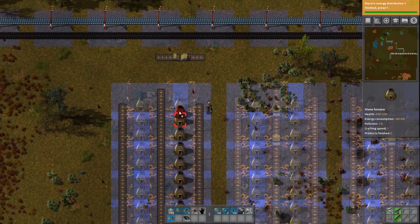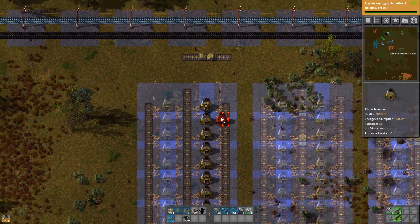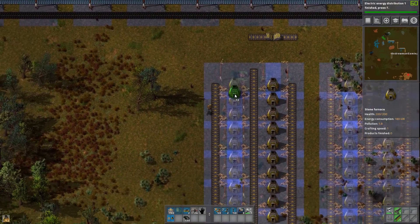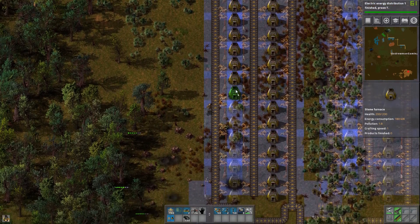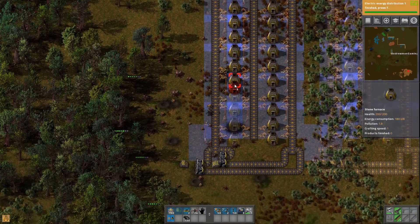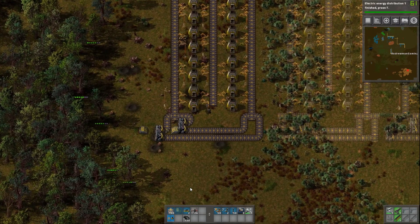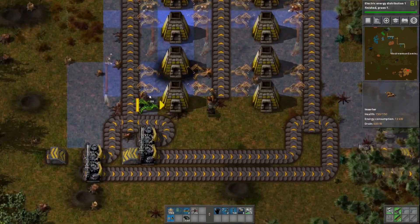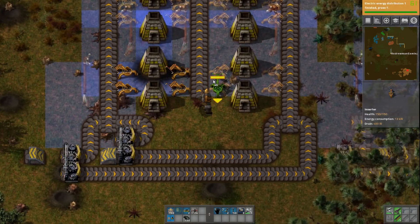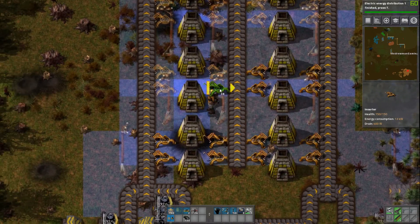We almost have this first one completely set up. I don't think I have quite enough of these furnaces, so let's build a couple more of those. Luckily those are very easy to build. We have exactly as many stone furnaces as we need — awesome, I love when that happens! Now let's throw in all the inserters like this.